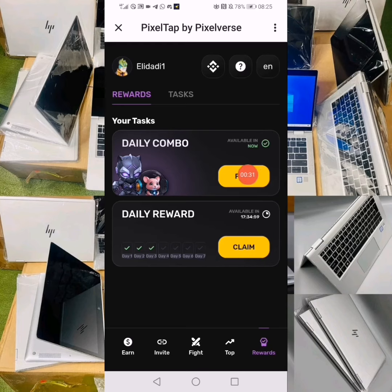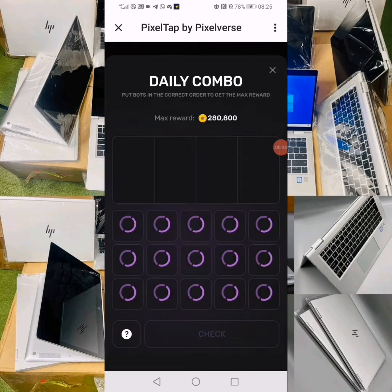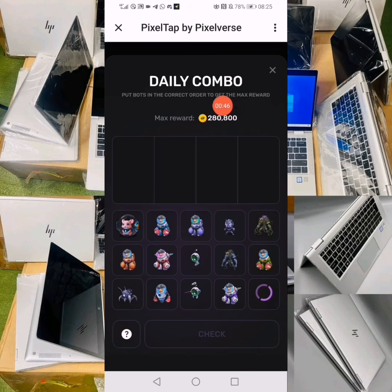Tap the great button in order to show you today's daily combo and claim your coins. In my case, you can see that I am going to claim two hundred thousand and eight hundred tokens. Now we have to drag four pets into their own boxes.